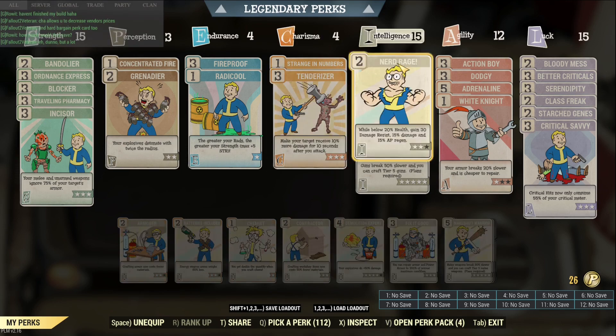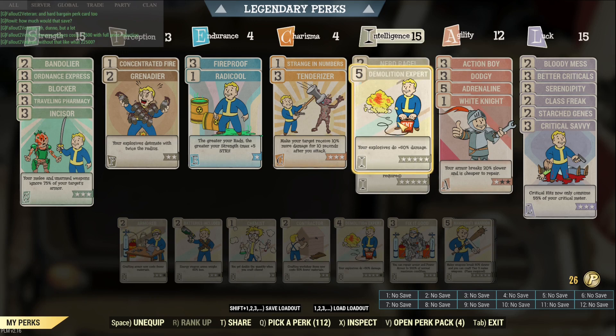Under Intelligence, Nerd Rage is a must-have card if you want to maximize your damage output, but if you are not on a Bloodied build, then this perk is irrelevant. And Demolition Expert is the most important perk card you want to have with your launcher because it provides 60% additive damage. Considering the base damage of the launchers is super high already, that 60% additional damage will give you a big boost — it's basically how you make your grenade launcher overpowered in this game.